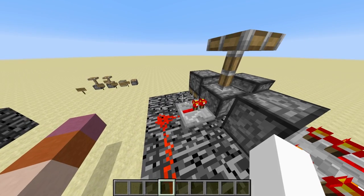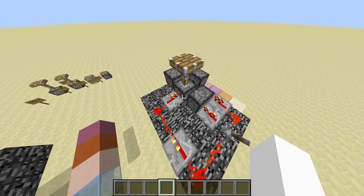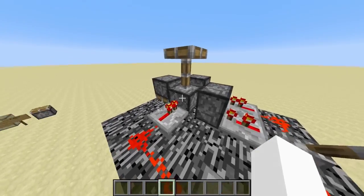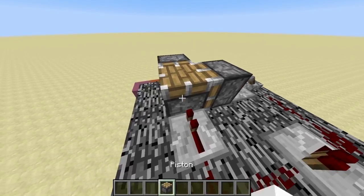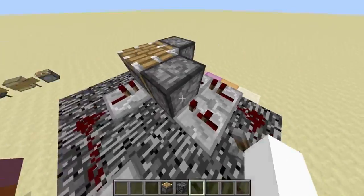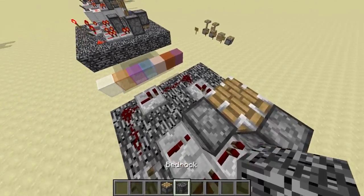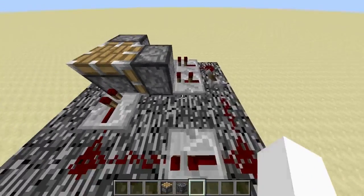In my last video I showed a flying bedrock breaker. It was basically this bedrock breaking setup but on a flying machine. But it had one problem, namely that it deleted pistons in every step, because this bedrock breaking setup deletes a piston and it also rotates on a piston. Since a setup which constantly deletes pistons can't be fully automatic, the flying bedrock breaker will be fully automatic. It would of course be nice to have a fully automatic flying bedrock breaker.